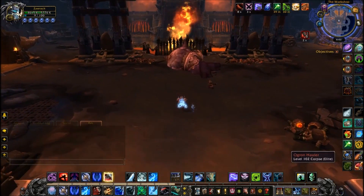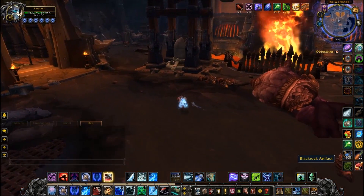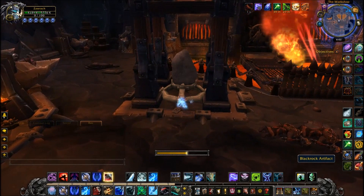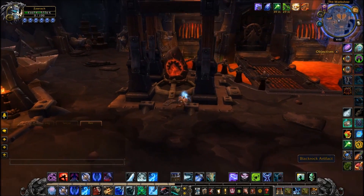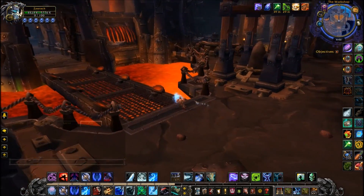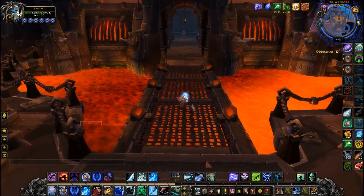Once I handed it in and waited for the next reset, I headed straight into Blackrock Foundry. I just killed the starting trash — no bosses are down at this point. There's going to be a Blackrock Artifact on either side of the gate. Click one of those artifacts and the gate will lower, the flames will turn off, and you can go straight to Blackhand.